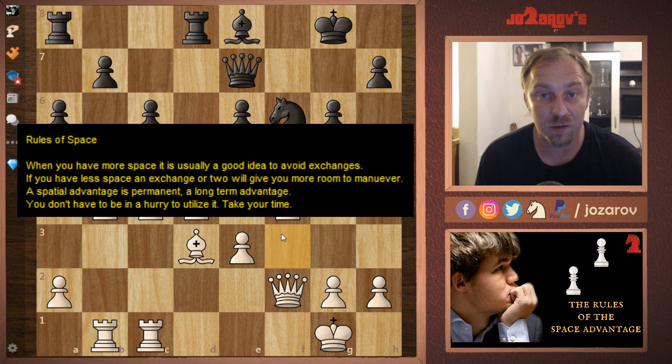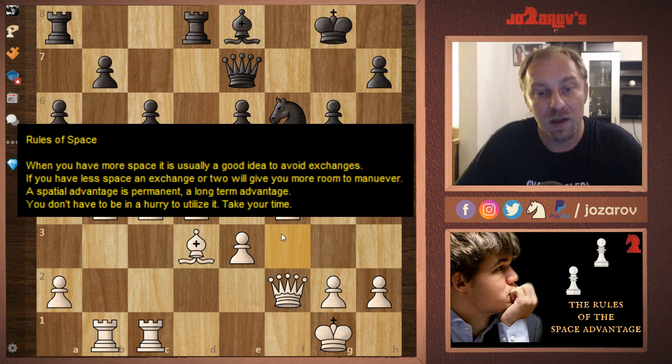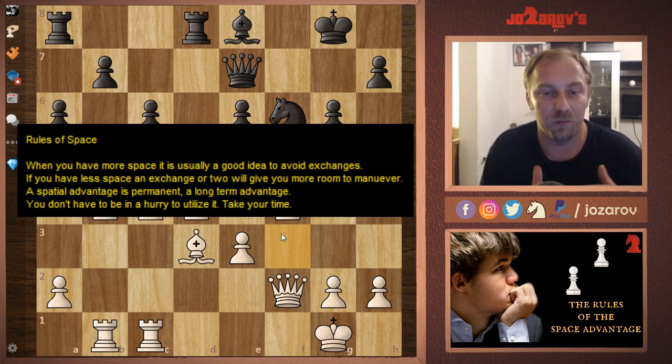That's why space advantage is very important — you should take care in your middle game when it's possible to create space or avoid your opponent creating space against you. The first rule is very important: when you have the space advantage, you should avoid trading off pieces. If you trade off too many pieces, even if you have a pawn on the fifth or sixth rank, your space advantage doesn't mean much. In a position with only pawns on the board, if you cannot include your king in the attack, it's a draw.